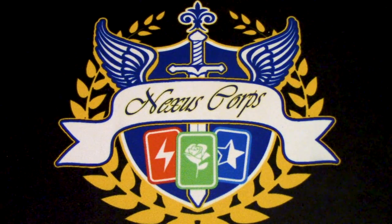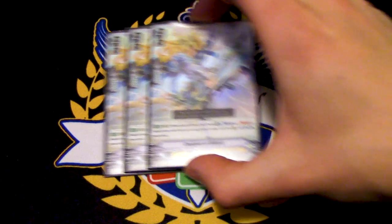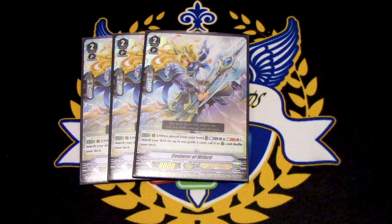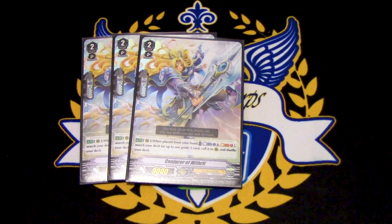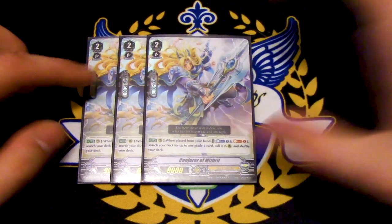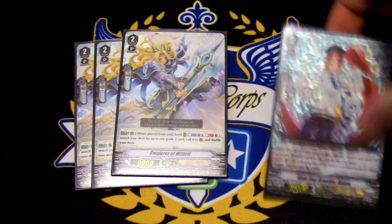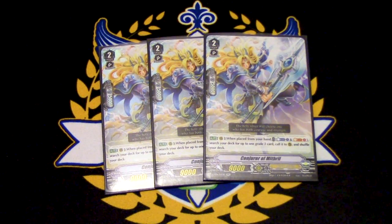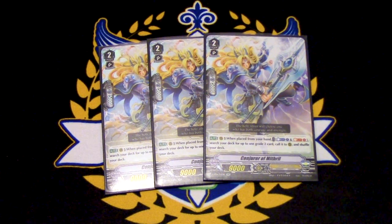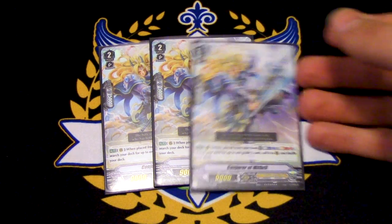I decided to put in three copies of Conjurer of Mithril. Its skill is when it's placed from your hand, you counter blast one, soul blast one, search your deck for up to one grade two, and call it to rear guard circle, then shuffle your deck. If you don't have Rendering Angel to call Dream Painter, you can call Conjurer from your hand, use its skill to call Rendering Angel, then use Rendering Angel to call Dream Painter and proc off its effect. You can also use it for Akane — with one card and two resource blasts, call Conjurer to call Akane, then use Akane's skill to call Pongol and get your soul back. The deck doesn't counter blast too much since we don't have Alfreds or Blaster Blades, so Conjurer of Mithril fits really well.